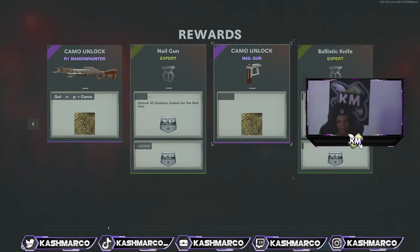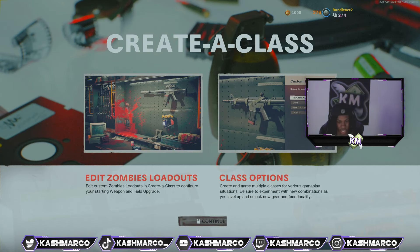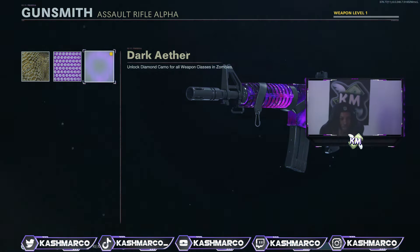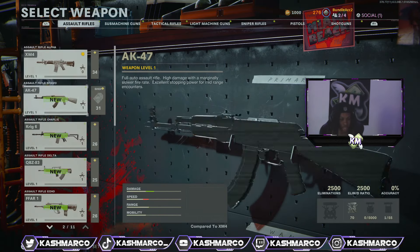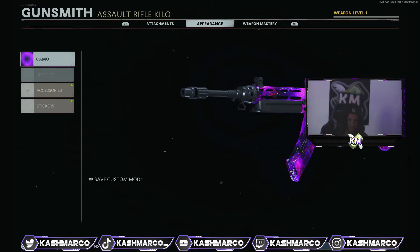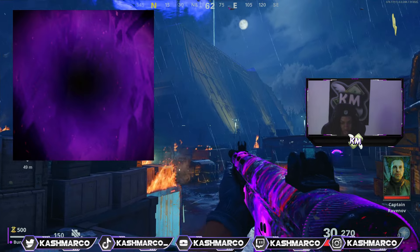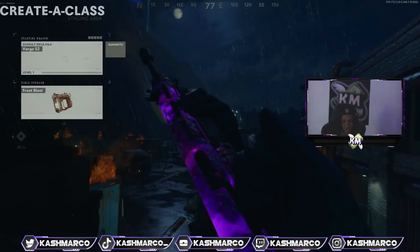It would take a long time to show you guys everything I just got from that game — so many unlocks and so many calling card challenges. Now I can finally go to create-a-class. If I go to any weapon, you guys see I now have the mastery camo dark aether unlocked, as well as plaque, diamond, and gold viper on each and every weapon. Not only that, I have every DLC weapon unlocked — the Fargo 52 is the newest DLC weapon and it even has dark aether on it. As a bonus, I now have all zombie calling cards in the game including dark aether.